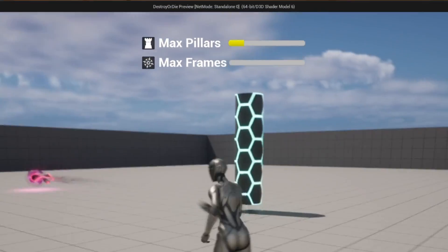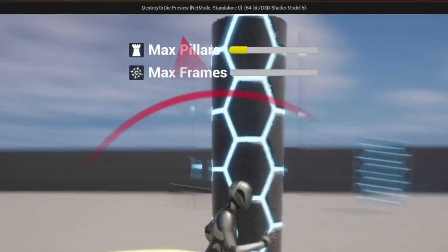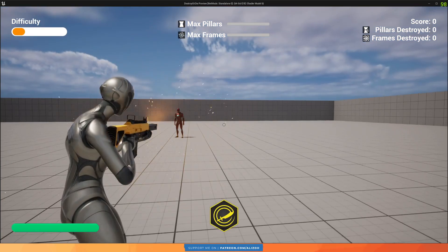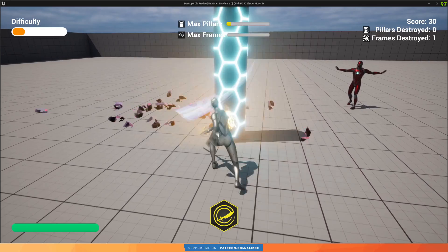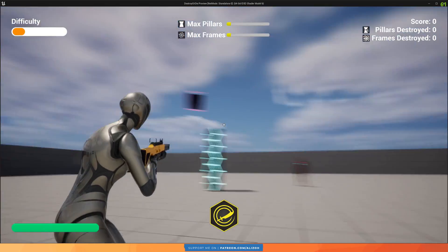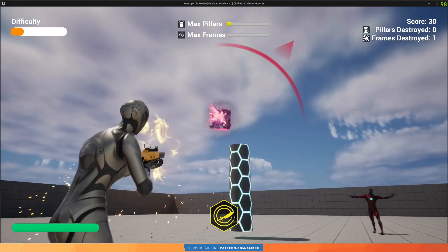The player has two weapons: a sword and a rifle. The sword destroys the pillar objects in two swings, and the rifle destroys the floating frames in two shots.